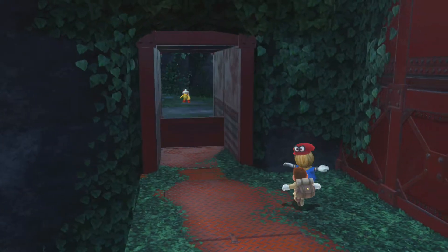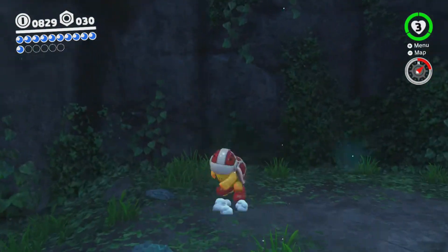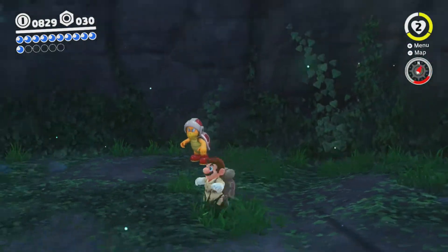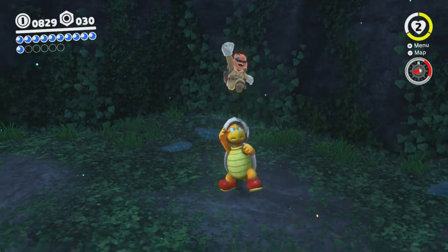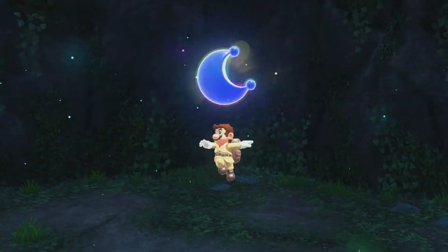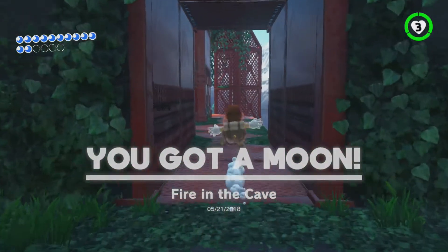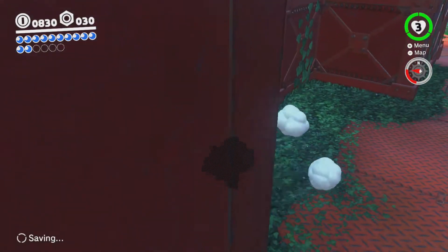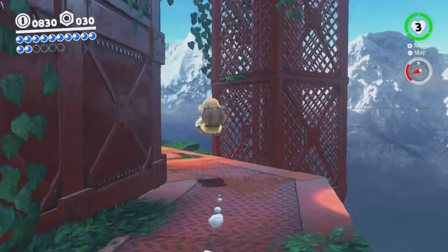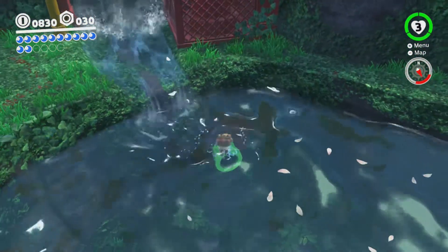Over here we got an interesting challenge — it's well-named because it's not really hard to get this moon. To kill a Hammer Bro you just jump on his head. We'll get to Hammer Bros later. Also, if you didn't know, you can't cap off the scarecrows — you just have to bounce on it. If we go down here you can get another thing.